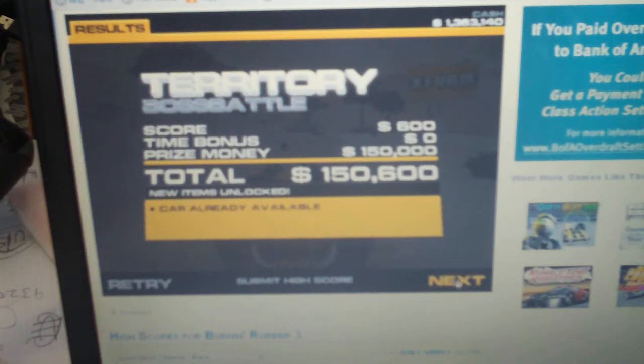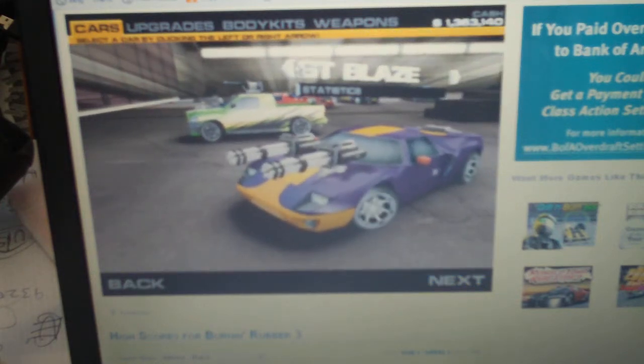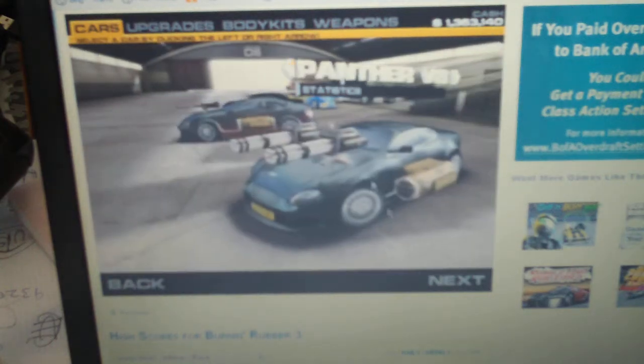Now I'll show you the best way to get money. What you want to do is go to Europe, in Snow Strip Survivor — right there. You don't want to pick the GT Blaze for this; I'd pick the Panther.